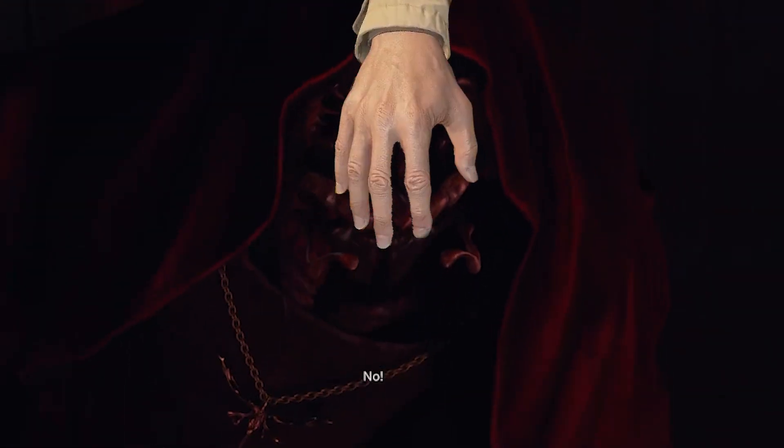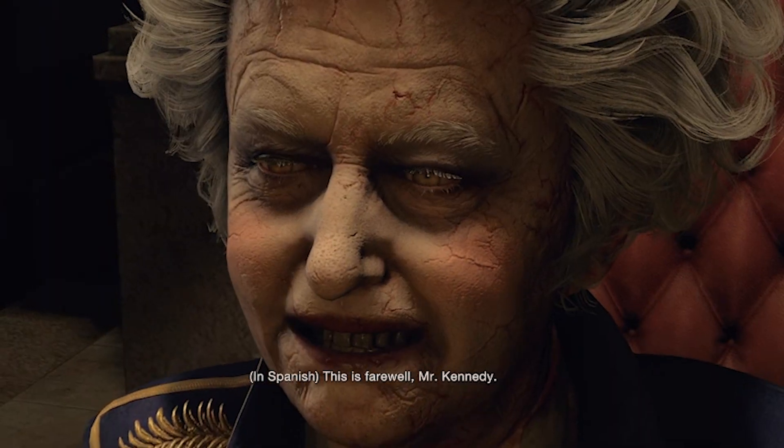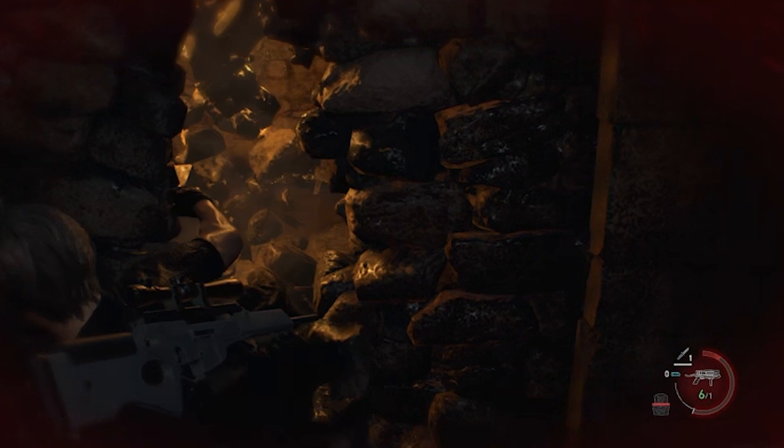I see Ashley all tied up. I go to try to help her, but Salazar's hand stomps me. The guys around her start pouring some black liquid down her throat. Salazar's right hand didn't like my language, so he threw me down a pit. Thankfully I was able to stop myself before going splat. Now down in the sewer, I have to deal with more bugs.